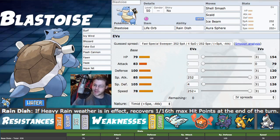Grimmsnarl is good for making us bulkier with Dual Screens, and it has Fake Out and Thunder Wave to stop things like Hawlucha and Barraskewda that outspeed us. Raichu has Lightning Rod ability, which redirects Electric moves and gives a Special Attack buff. If your opponent brings out a Rotom and uses Thunderbolt on your Blastoise, you switch your partner into Raichu and absorb it for the buff. Goodra with Sap Sipper is another notable option to eat Grass moves.